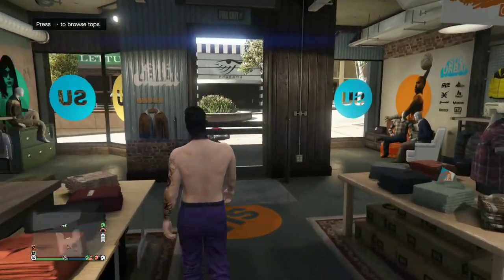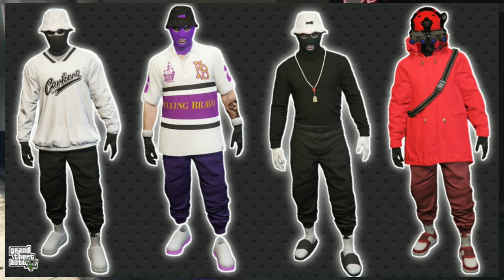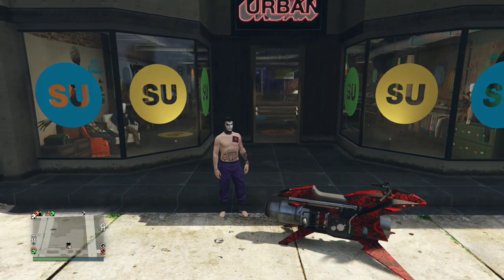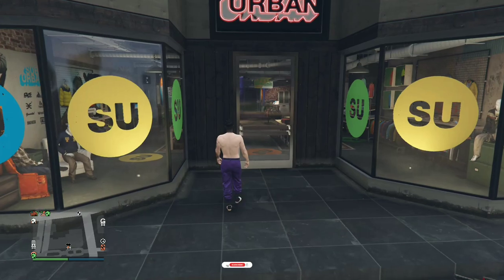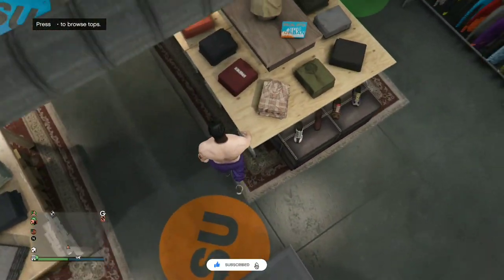Welcome back to another video. Today I will be showing you how to make four different colored tryhard outfits. If you do not have any of the joggers in the thumbnail, there will be a link down below in the video description on how to get them. Hit that subscribe button and turn on the bell notification.